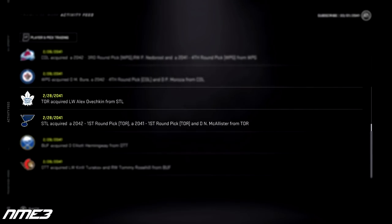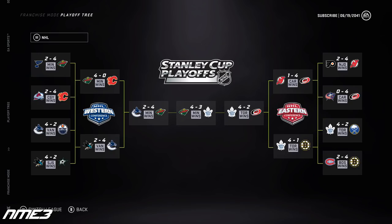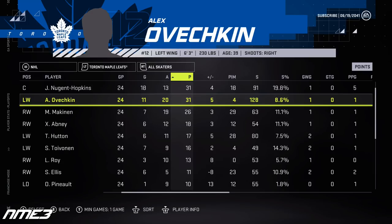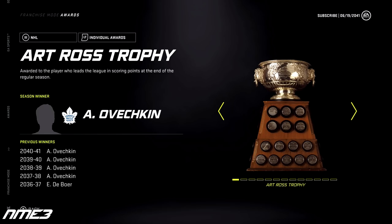At the trade deadline the St. Louis Blues in year 20 traded Alexander Ovechkin to the Toronto Maple Leafs, who he helps finish 7th in the league. In the playoffs the Leafs go all the way to the Stanley Cup Finals but sadly lose to the Minnesota Wild in 7 games. With the Blues, Ovi had 35 goals and 40 assists for 75 points in 62 games, and with the Leafs he had 14 goals and 18 assists for 32 points in 22 games. He was huge in the playoffs with 31 points, drops to a 93 overall, and wins just the Art Ross this season.